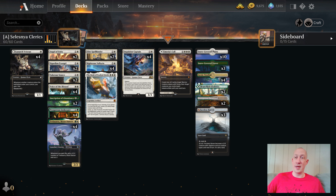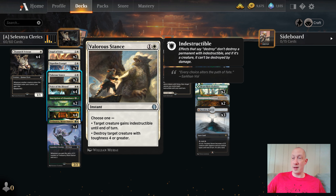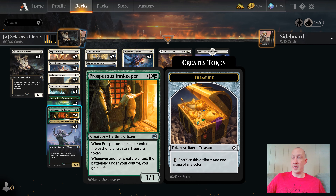Playing this deck, I've had plenty of wins by turn 4. Elite Spellbinder kind of helps out with that because if we are on the play, we can potentially avoid a Board Wipe on turn 3, being able to really finish off our opponents. That is the deck — pretty straightforward.